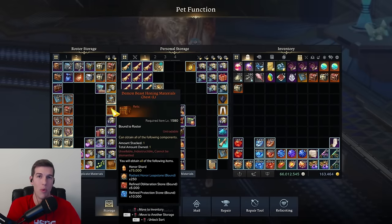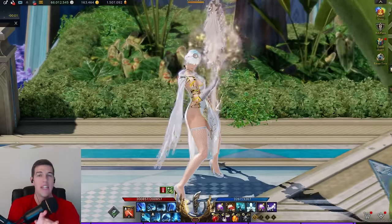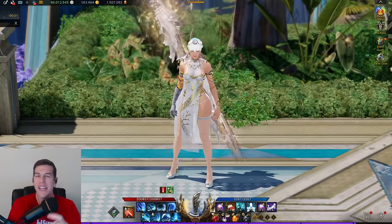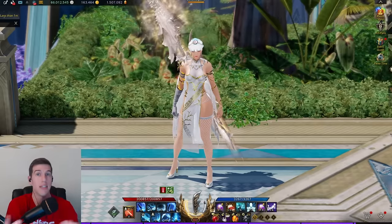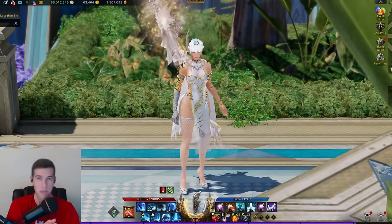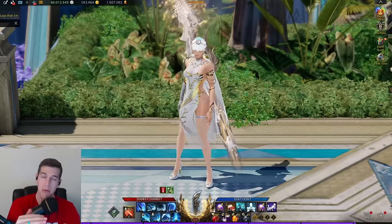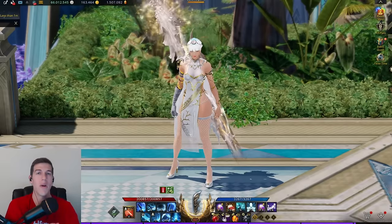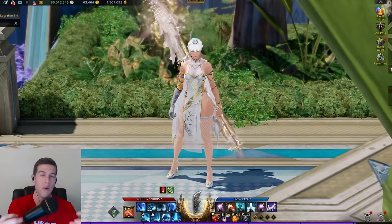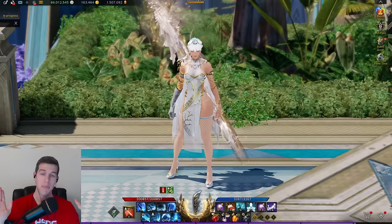Getting to 1580 with this event is going to cost about 80 to 120k gold from what I've seen — of course if you buy materials it'll cost a lot more, which is why you need to start prepping now. If you are down bad on gold, then maybe consider not honing the alts you don't care about so much right now and save some of that gold. Honing costs a lot of gold above 1540, so consider putting it on the back burner just a little bit and saving some for this upcoming character.